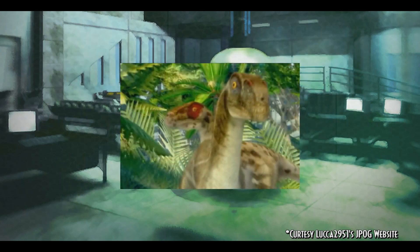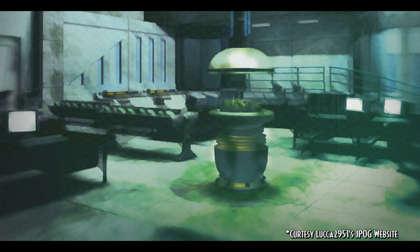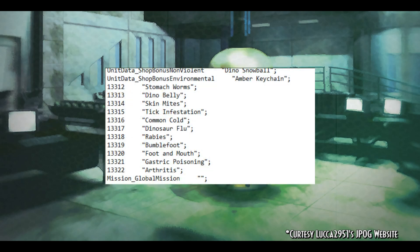Sexual dimorphism and breeding amongst dinosaurs were also planned to be implemented, shown with the Velociraptors in the game's announcement trailer. Baby dinosaurs resulting from breeding would have had entire ontogenetical sequences, growing up over time. Originally, eleven dinosaur diseases were planned for the game, but sadly six were cut for unknown reasons, leaving us with the smaller selection we have currently.